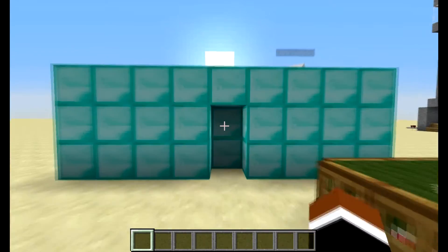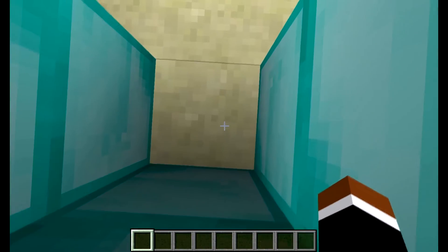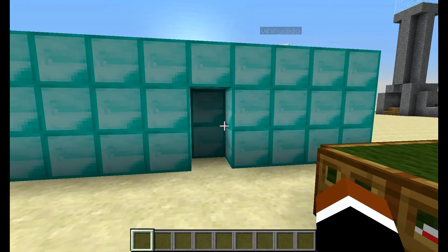Looks like a normal door, right? Vinny, open the door. Boom! Shit, it's not supposed to be a door, it's supposed to be a wall. Well, I fucked up.